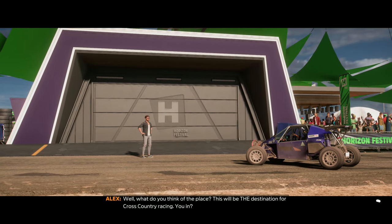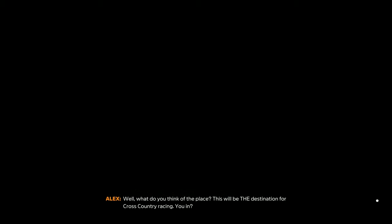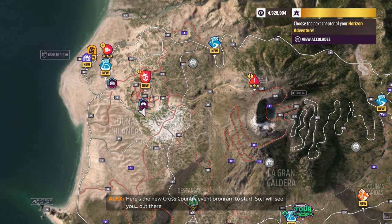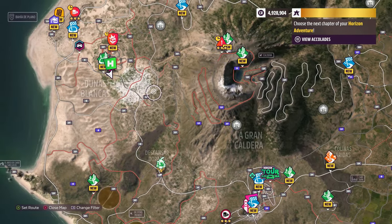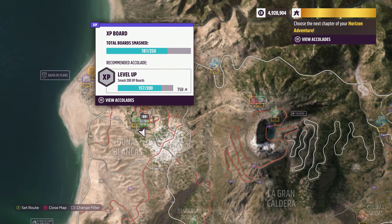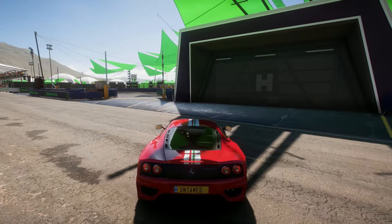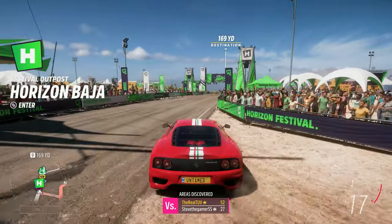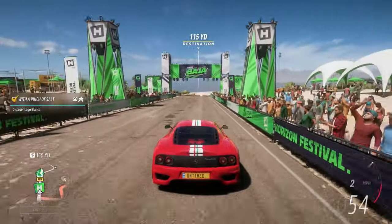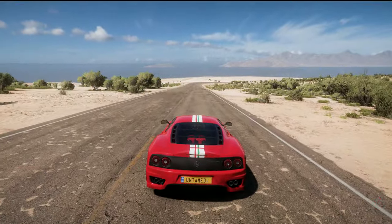What do I think of the place? This will be the destination for cross-country racing. Here's the new cross-country event program to start — I will see you out there. Not bad at all — I can't believe we actually unlocked that. We're gonna do this circuit right here as our first circuit. I've almost found all of the different destinations. You have arrived at your destination — let's start it.